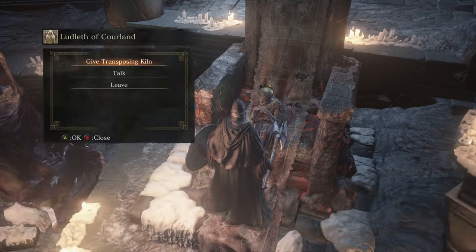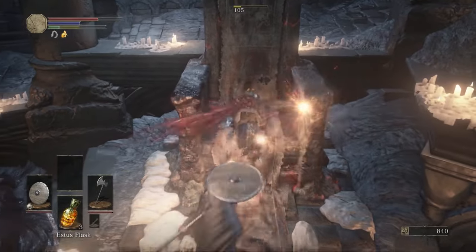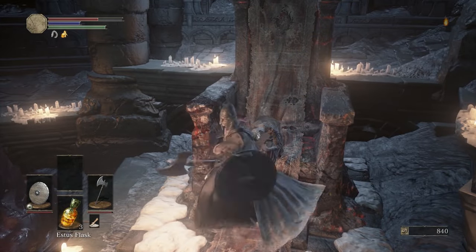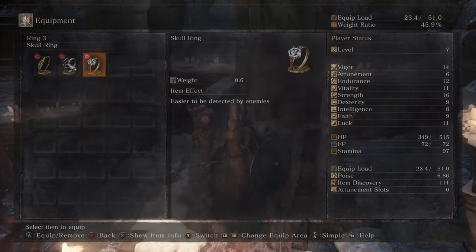Let's kill Ludleth here. Very easy to kill. He gives you no souls whatsoever and drops the skull ring — which makes you easier to detect by enemies.